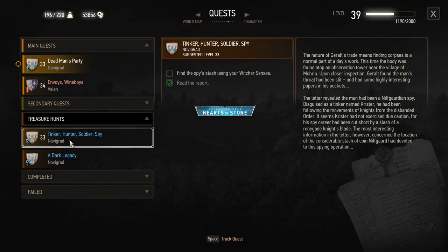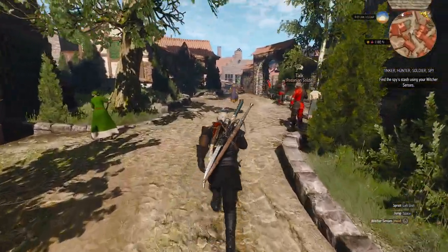We gathered the report for Tinker Hunter Soldier Spy ages ago. To refresh our memory: the nature of Geralt's trade means finding corpses is a normal part of a day's work. This time the body was found atop an observation tower near the village of Morhen. Upon closer inspection, Geralt found the man's throat had been slit, and he had some highly interesting papers in his pocket — later revealed the man had been an old Guardian spy disguised as a tinker named Krister.